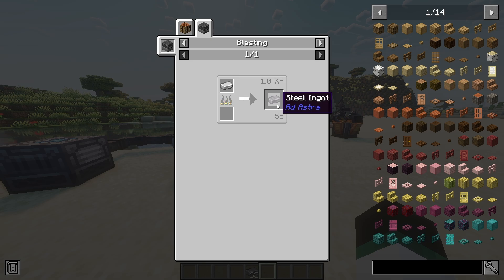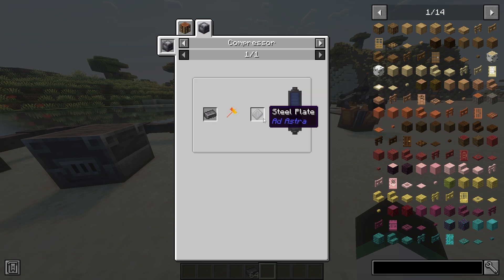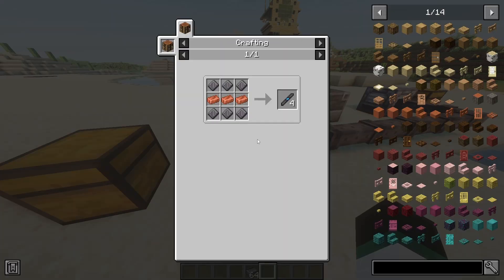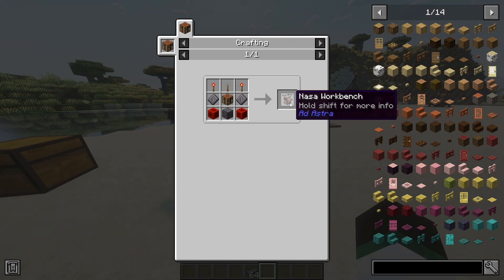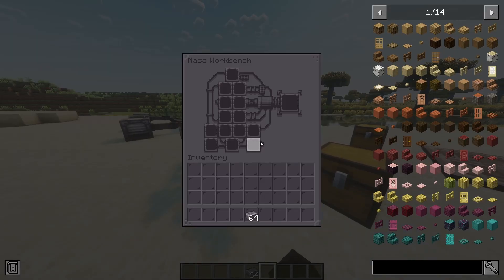The next machine is the compressor, which is essential to form steel ingots into steel plates, the main component of the tier 1 rocket. To power multiple machines without placing them next to the coal generator, you can craft steel cables, allowing you to transfer energy from a distance. For actually assembling the rocket, you need to create a NASA workbench. Once it is crafted, you can start the construction of your very first rocket.